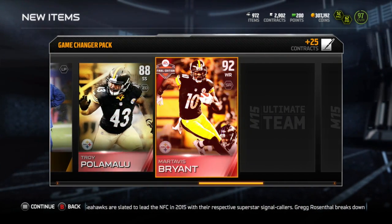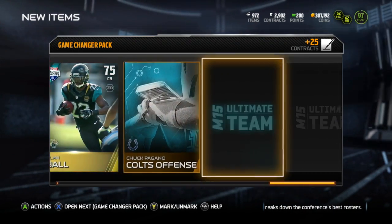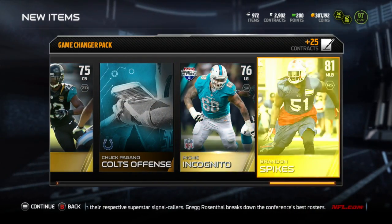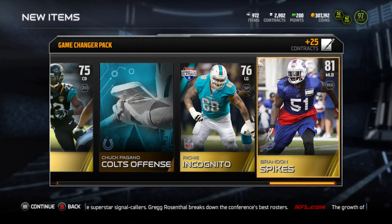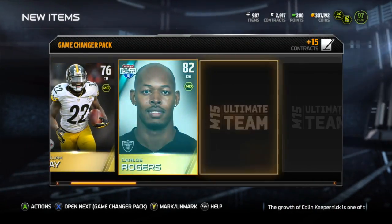And we get back-to-back Stealer Elites. That Martavius Bryant is my spectacular catch trampoliner on the goal line. That pack was the best pack I've had so far — a veteran pack and two elites in it.